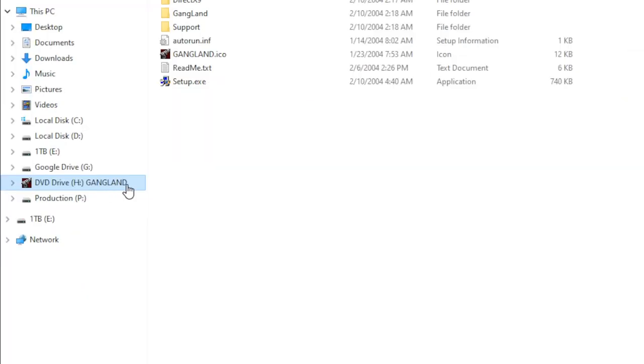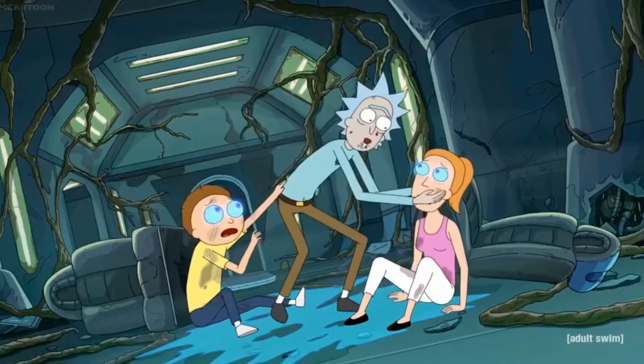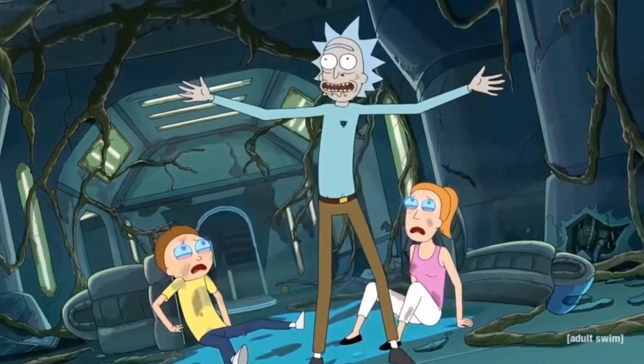Unmount the Gangland disc by right-clicking on the drive and clicking eject. You're done. Go on, little boop-boss. You kids, you did real good here. You did good.